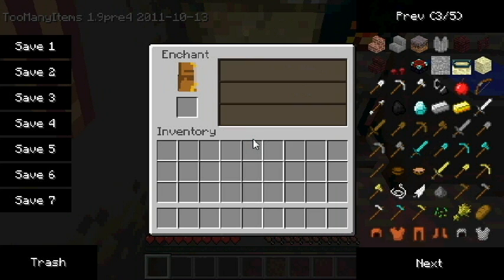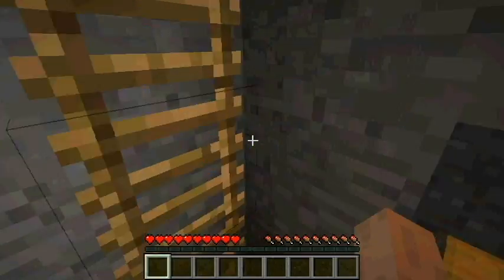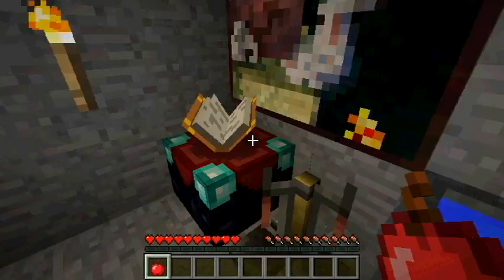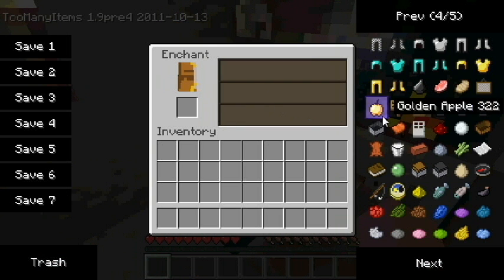Enchantment table. I don't know how to use any of this — don't expect me to be using it. What happens when I enchant an apple? Unenchanted apple.